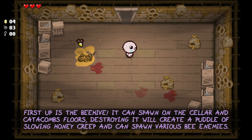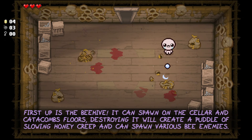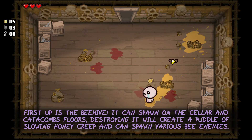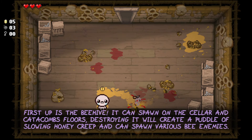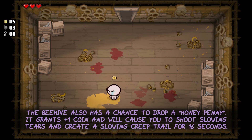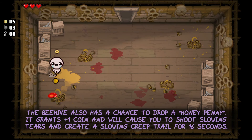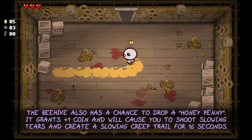First up is the Beehive. It can spawn on the cellar and catacombs floors. Destroying it will create a puddle of slowing honey creep and can also spawn various bee enemies. The Beehive also has a chance to drop a honey penny, which grants plus one coin on pick up and will cause you to shoot slowing tears and create a slowing creep trail for 16 seconds.